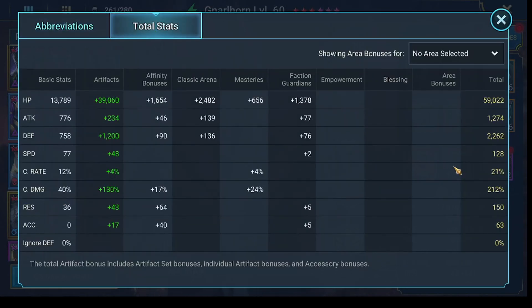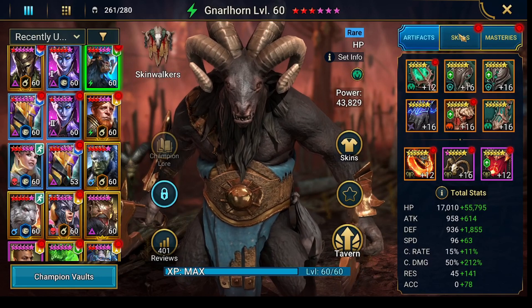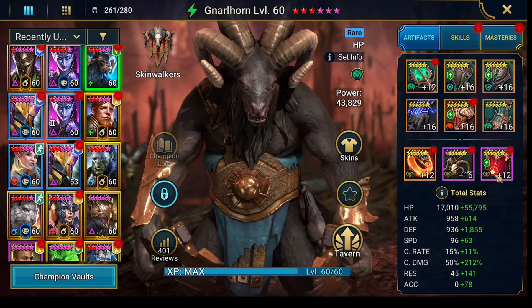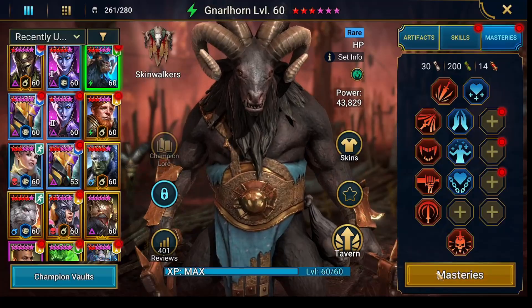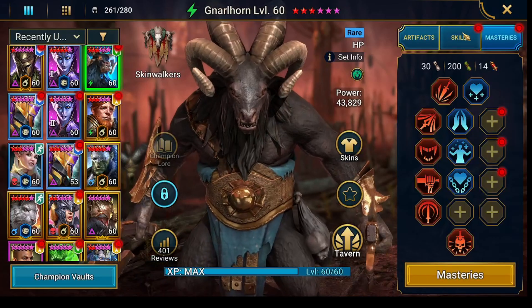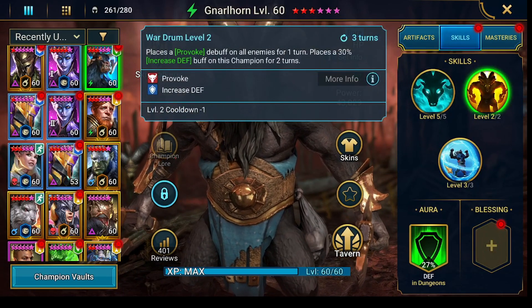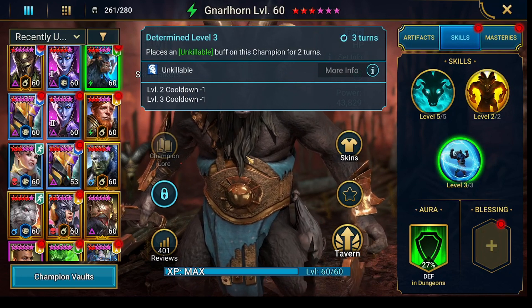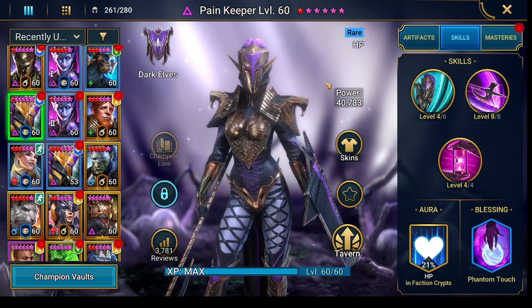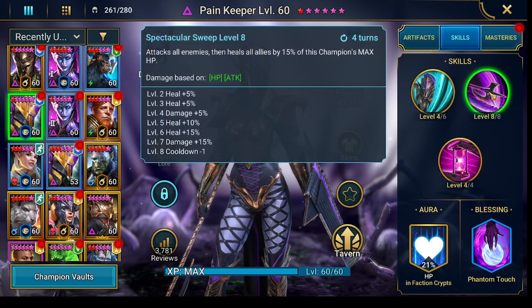One thing does matter: his crit damage. He needs to have the most crit damage in your team or he won't be the target for your team — so everything would be wrong at this point. Masteries: I gave him a crit damage mastery here and avoided everything that gives turn meter. You could skip that particular book — that shouldn't be a problem — but you want the ability fully skilled. Pain Keeper needs to be fully, fully booked — everything is needed, even that one.